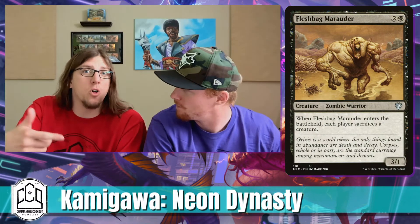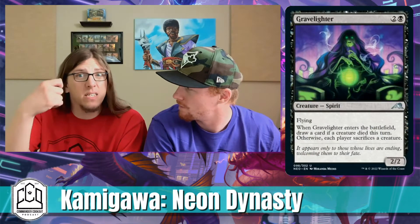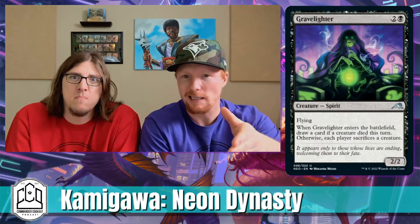Number three: Ghost-Lit Stalker — or as we're calling it, 'Gaslight Ghoster.' It's like a Flesh Bag Marauder card that, if you've already killed something that turn, replaces itself. So it can either act as a really good removal spell or it draws you a card and leaves you with a 2/2 flying body.